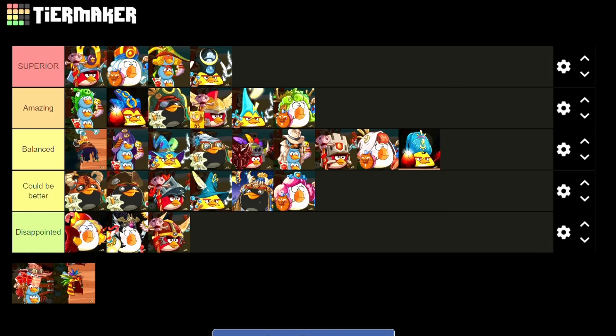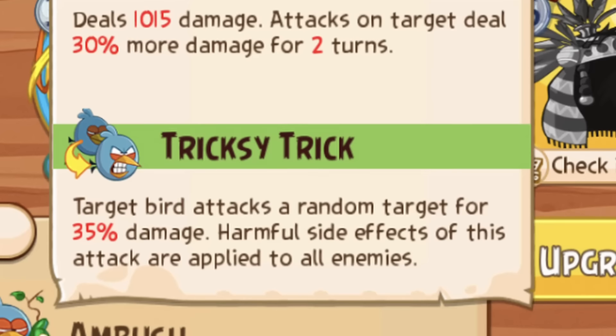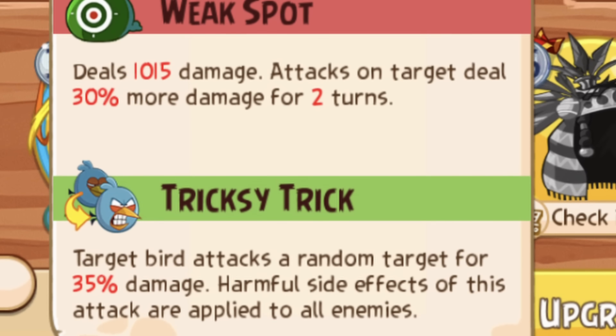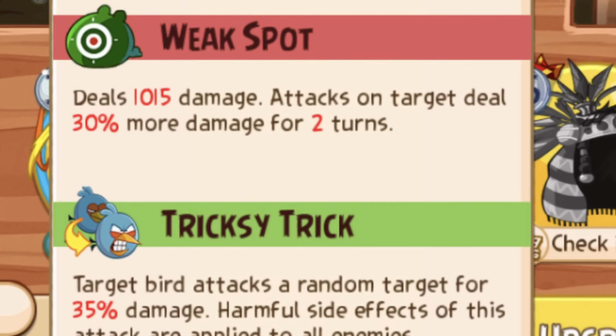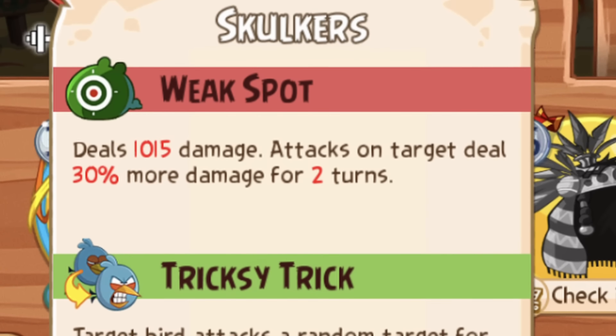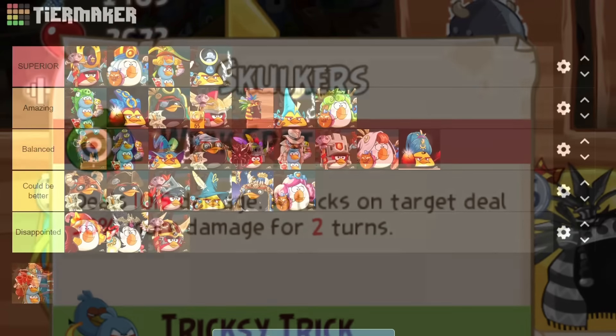Now we only have two classes left. The second to last class is the Shulkers — I'm putting them in mid A tier. Tricksy Trick is great, since you can distribute crazy effects to every pig within the span of a single turn, creating some pretty interesting possibilities when playing the game. Is this class necessary to progress throughout the game? No, not at all. But I still think it's pretty good.